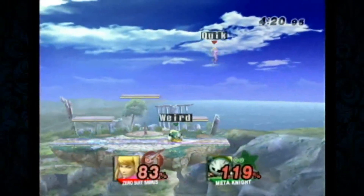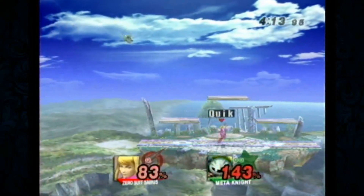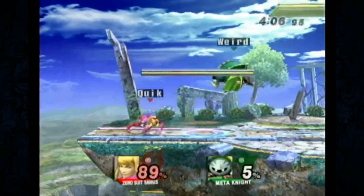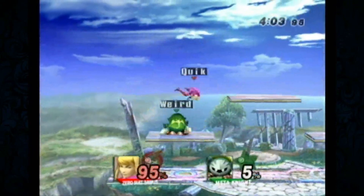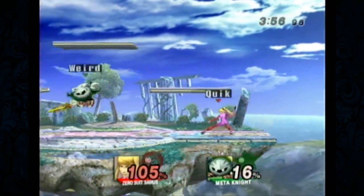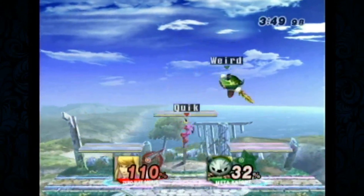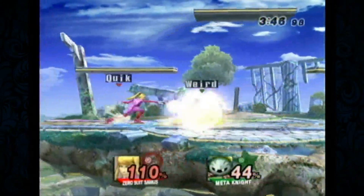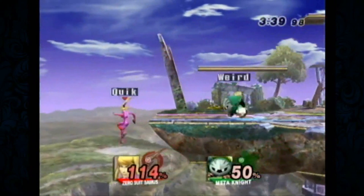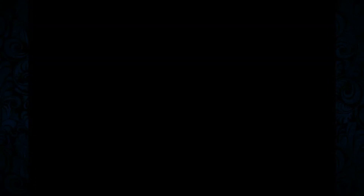That should have been an up tilt after the Nado. Joe definitely has control of the stage. That's the spot where you can get the back air as an overhead on the Nado — because you hit the top center. Zero Suit is a lot more effective at this. Joe had good tilt control and hit V out of the second jump.